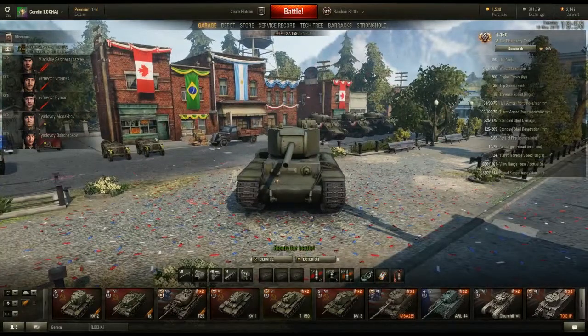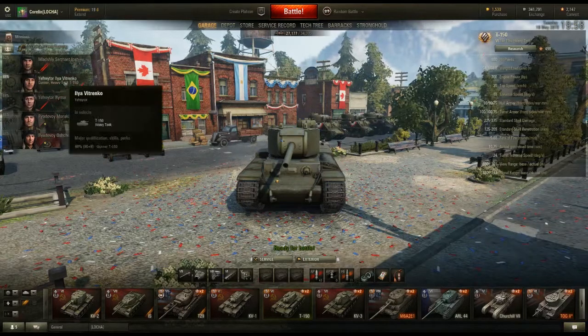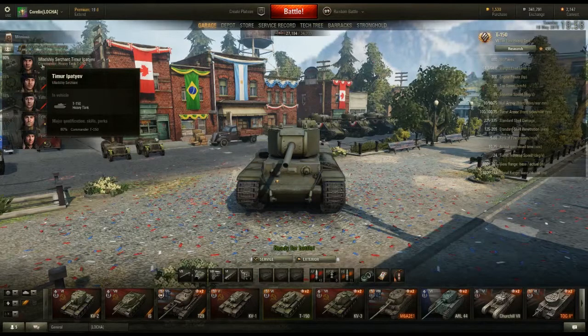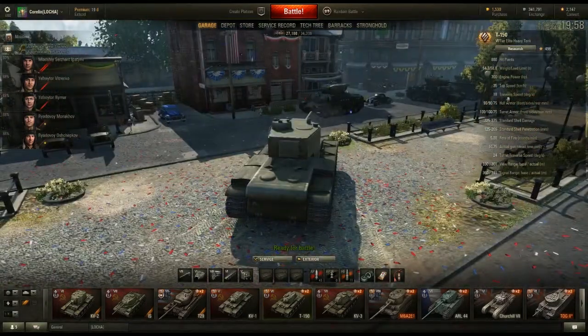Here we've got my T-150, and you'll see the commander is at 80% while everyone else looks to be at 88%. But if you look closely, they're actually at 80% plus 10% of the commander's skills. So the commander is always going to look less skilled comparatively to where the other crew members are.